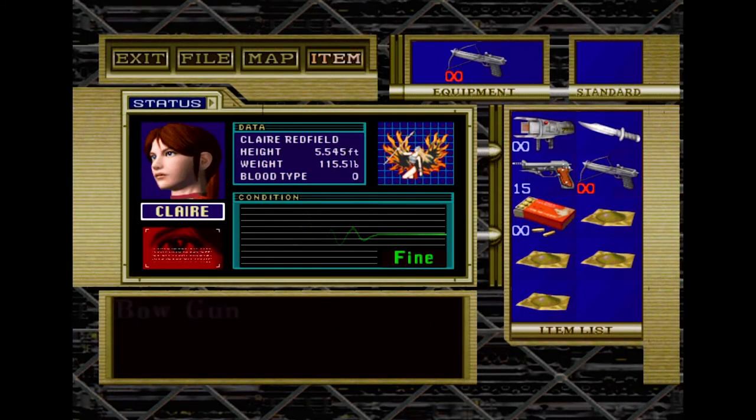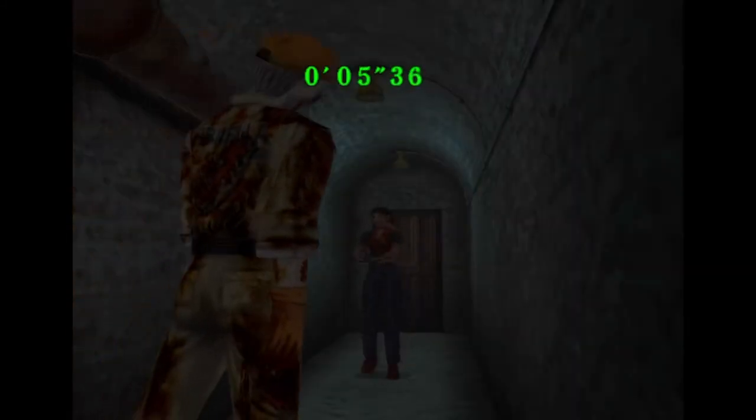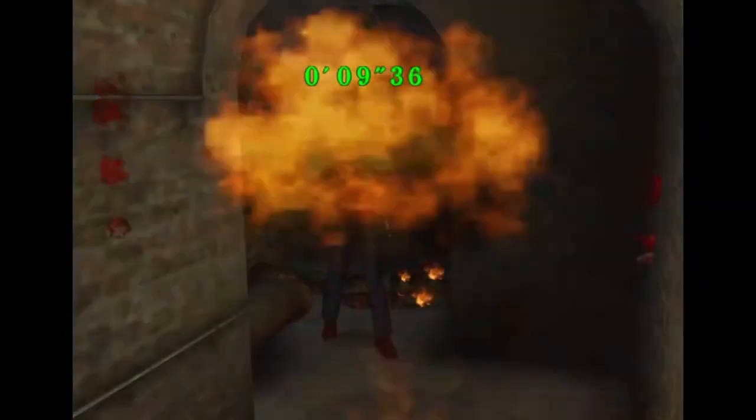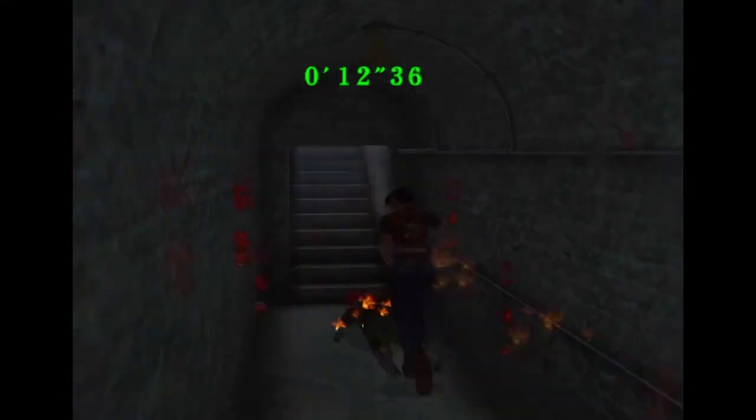The first thing you're going to want to do is grab your crossbow with the explosive darts. There are four zombies in the first room, so as soon as you turn the corner shoot that zombie, then another one, then one more — then just climb up and move to the next room.